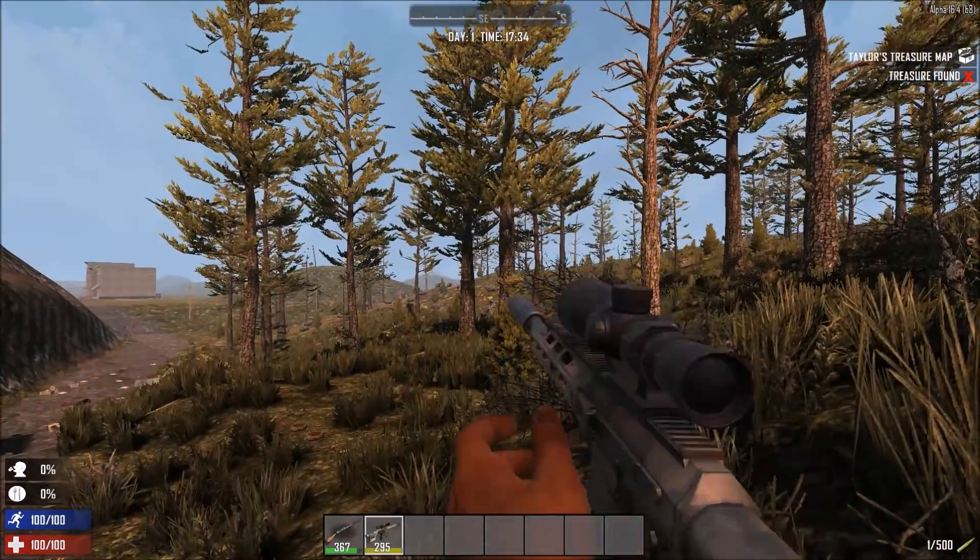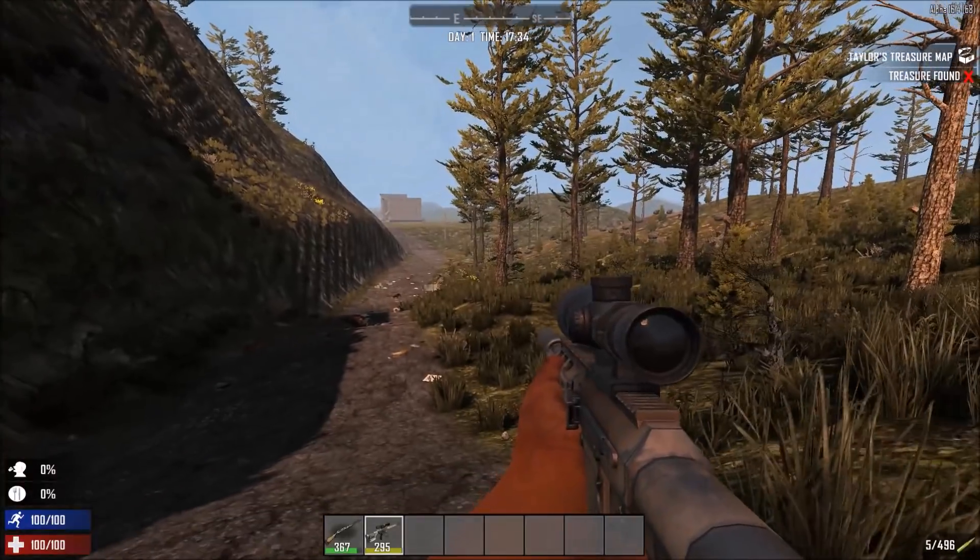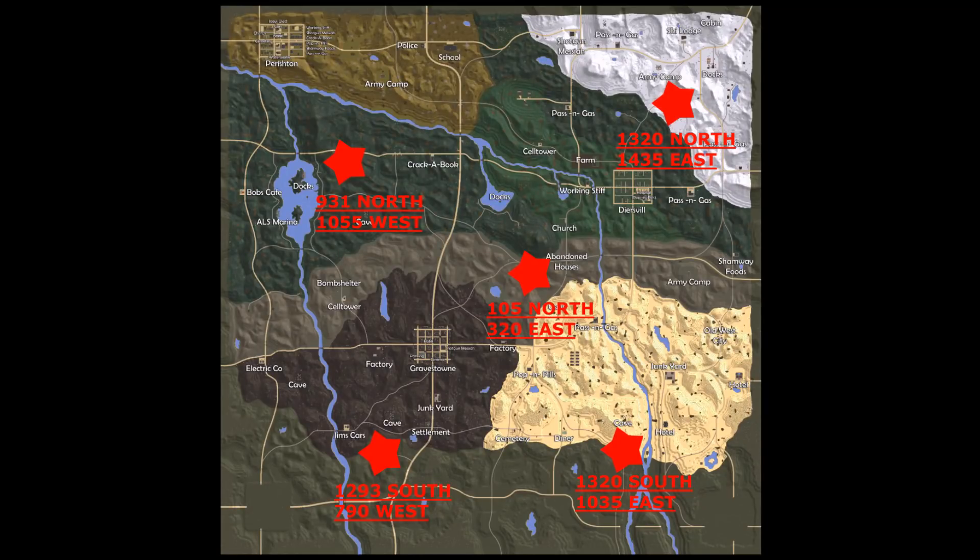The first thing you need to do in order to trade is to locate a trader. Luckily I have a map which has all the traders marked. There's one trader per one biome. This applies only to the Navesgane map — if you are playing on a random gen map you are on your own.